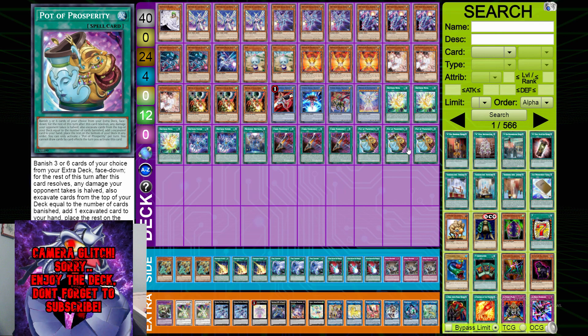Triple Pot of Prosperity — this is another really expensive card right now, but it's just broken. It lets you dig six cards deeper into your deck, or three if you don't want to spend the resources. Prosperity is never a bad top-deck and never bad in your opening hand. Run three of this card if you can afford it; otherwise you can main Dark Rulers, but if you can afford it, definitely run triple Prosperity.